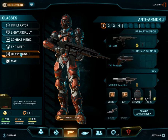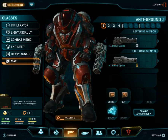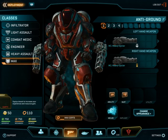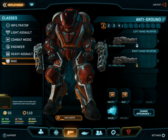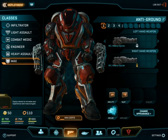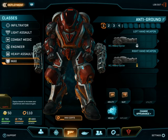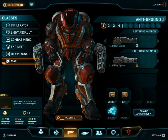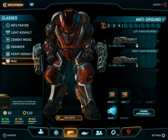We've already gone over the heavy assault, and last but not least we get to the max unit. The maxes are beasts, as you can tell by their appearance. The max units are one of the most valuable assets on the battlefield, bar none — typically used either for an offensive rush, a desperate last-stand defense, or to hold a choke point to block an enemy advance.